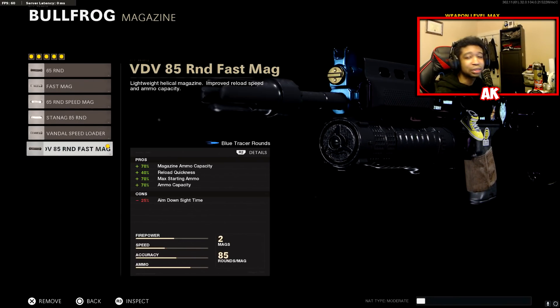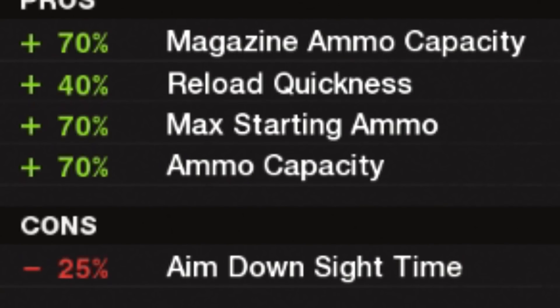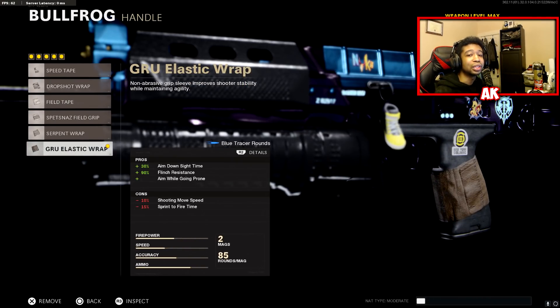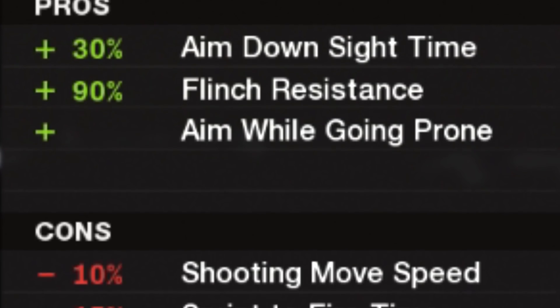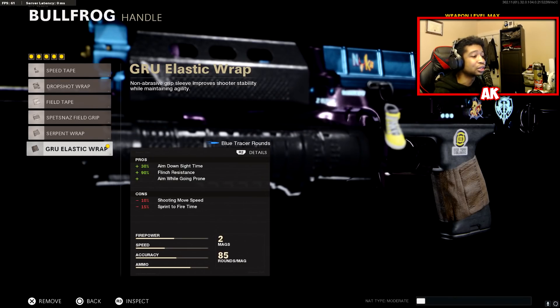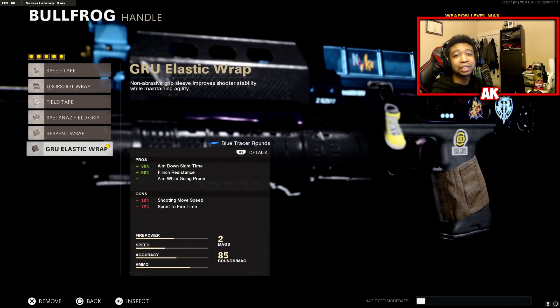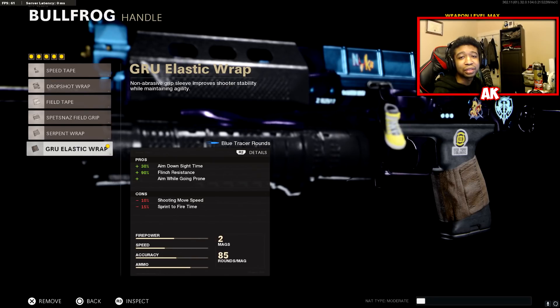Next up is the 85 Round Fast Mag — also a no-brainer. The 25% ADS speed trade-off doesn't mean too much on this weapon; you just want as many bullets as possible so you don't have to reload as much. Last but not least is the Groot Elastic stock, a standard attachment I use on all my weapons. You can't beat 30% ADS speed, flinch resistance, and the ability to drop shot — three amazing extra perks. Without further ado, let's jump into the gameplay. Got a nice clutch lined up for you guys today.